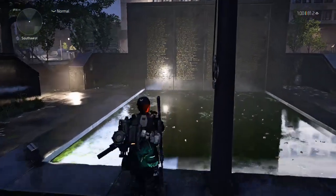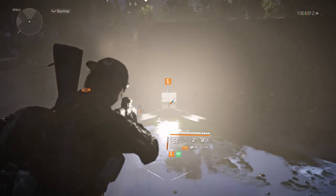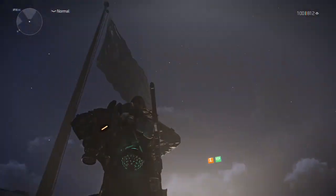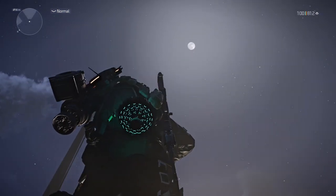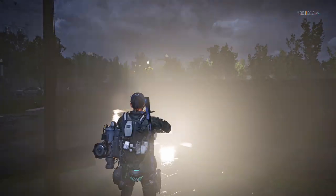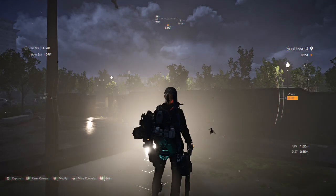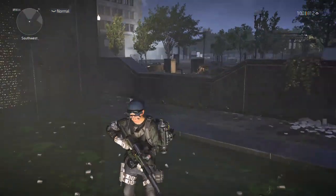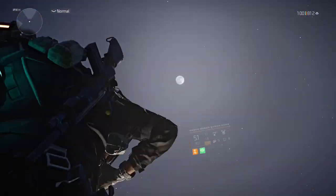Now I will show you the exact steps. First we have to shoot these two lights, and then salute the wall. But make sure it is nighttime — if you do it in daytime nothing will happen. You can also check your time in photo mode; as you can see under the southwest, this is midnight. Now let's do it.